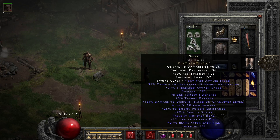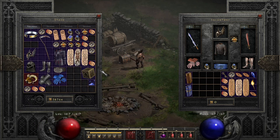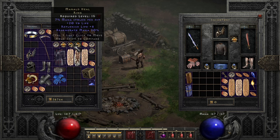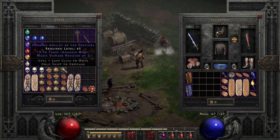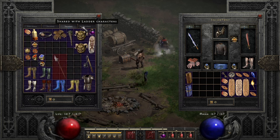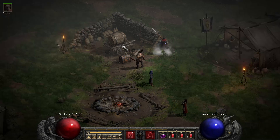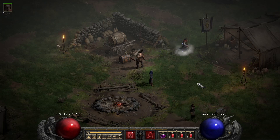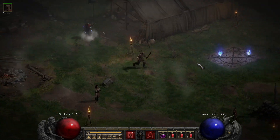My goal right now is to get an Enigma so I can do runs more quickly with teleport — plus it gives 45 percent faster run/walk when running through town. I've just been trading a bunch of items and gambling amulets hoping for some more value, and working my way towards a Jah rune. They're coming down in price so that's good. That's the basic setup.